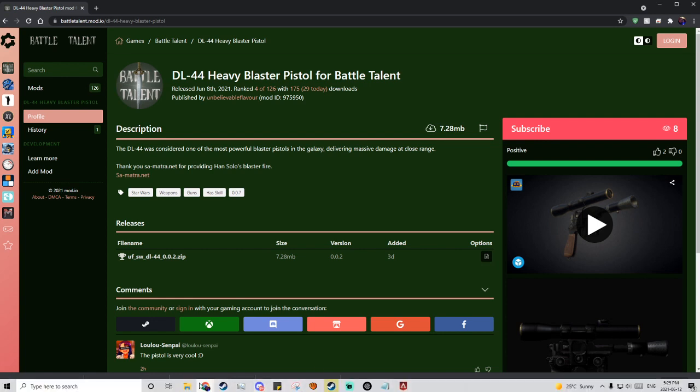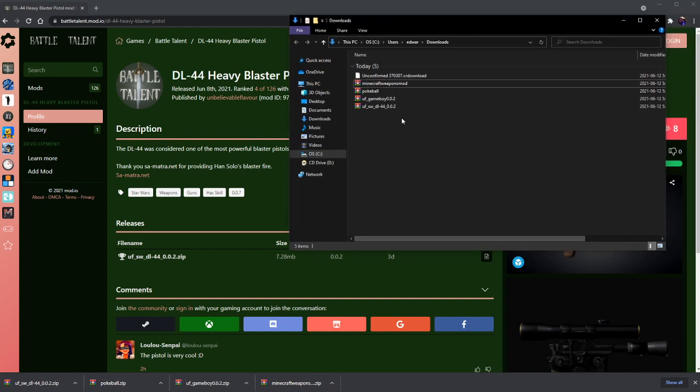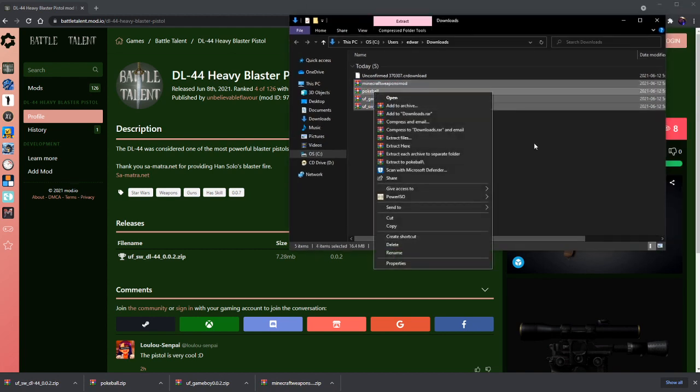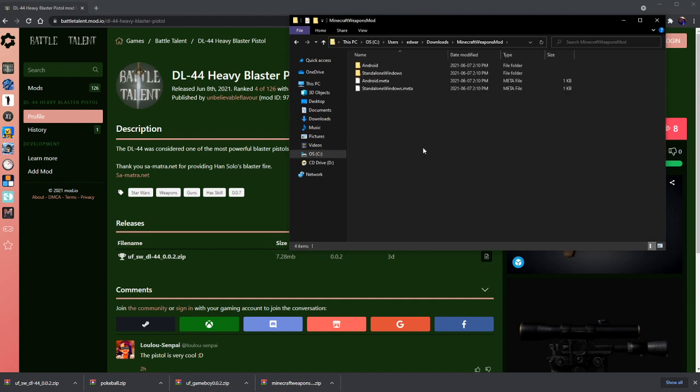Then what you want to do is go into wherever your downloads go, which is right here, and go ahead and extract them. Extract here. Now you have these folders. Make sure you click on them and then you see Android standalone in each single one. Easy peasy.